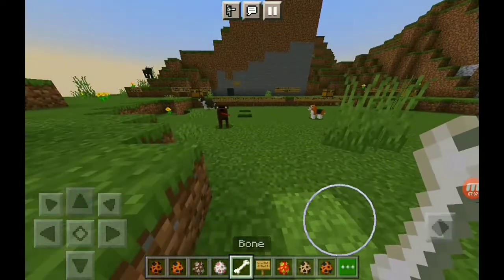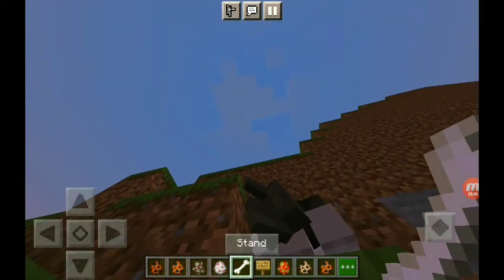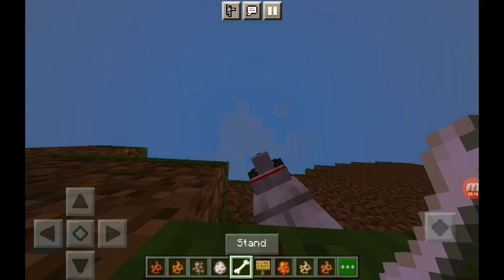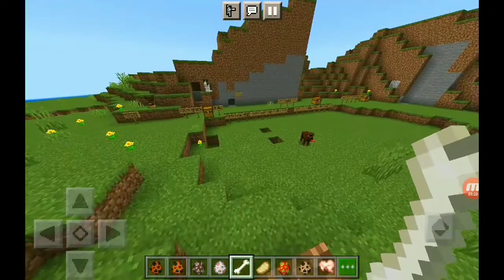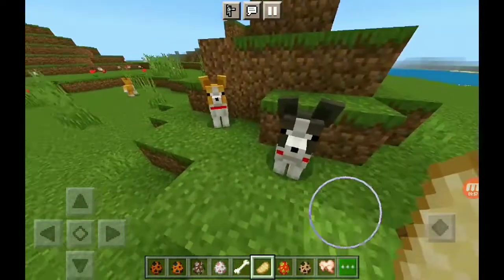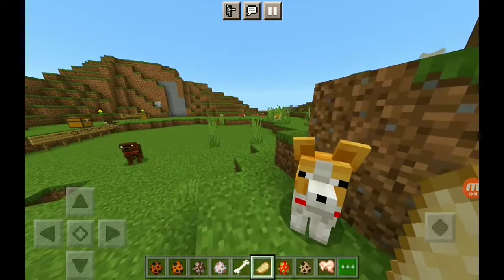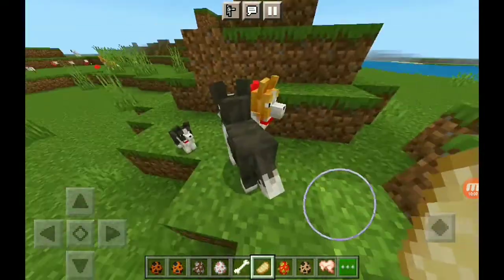To tame the dogs you'll need bones. All you have to do is click on tame, and then they can sit and stand. So as you can see: sit, stand, wait, stand. To get puppies you'll need any type of meat, so I have two tamed dogs right here and I'm going to feed one of them and then feed the other one.